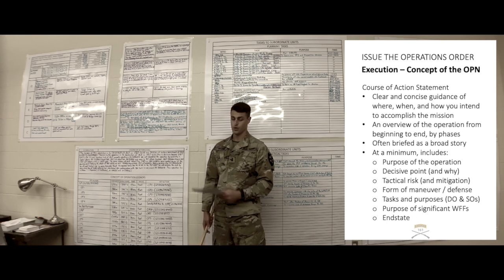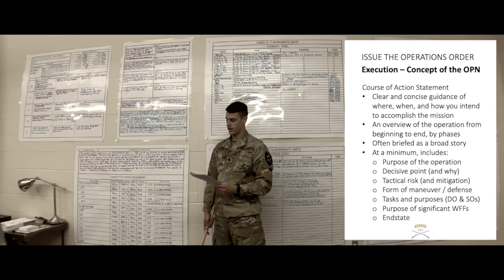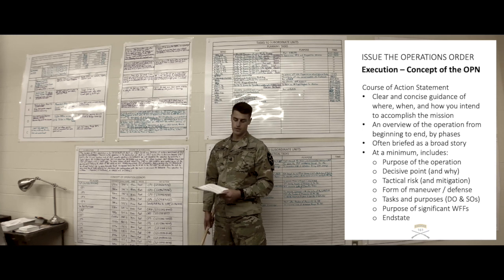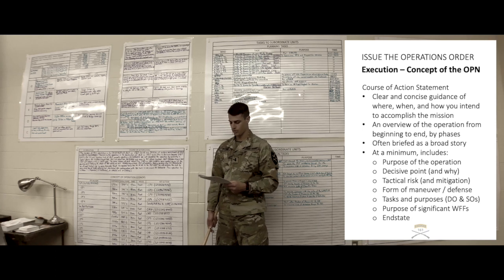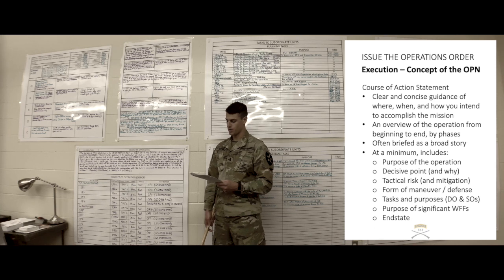Purpose of significant warfighting functions. Maneuver: purpose is to deny all ALF freedom of maneuver on objective gold and prevent ALF access into AO Highlander from the south. Fires: purpose is to prevent ALF from maneuvering on the DO before and during the attack on objective gold. Following the attack, fires will disrupt ALF movement north along axis red. Priority of fires will go to the decisive operation throughout this operation. Mission command: purpose is to coordinate reconnaissance information from battalion scouts in order to support the company decisive operation and synchronize attacks on objectives gold, silver, bronze, and battle positions 1, 2, and 3. Sustainment: purpose is to resupply 1st platoon at battle position 2 in order to prepare for defensive operations.